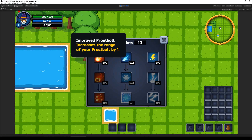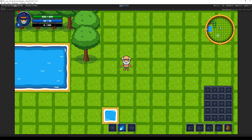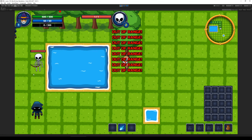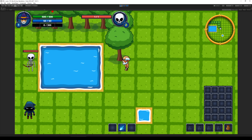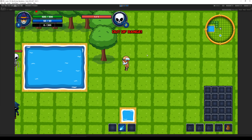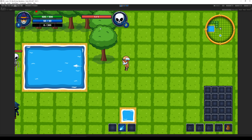If I mouse over it, it says 'Improved Frostbolt — increases the range of the Frostbolt by one.' Let's test it: I take the Frostbolt, find a spot just at the edge of range — I'm out of range here. If I open the talent tree and put one point into Improved Frostbolt, I'm now able to attack. Moving back a little further I'm out of range again. Adding another talent point and I can attack again. After maxing it out I can attack from this extended range. That is the Improved Frostbolt working correctly.